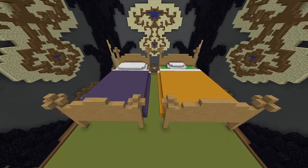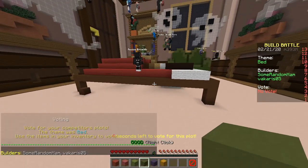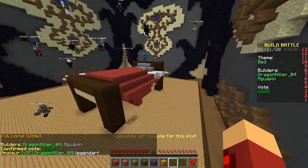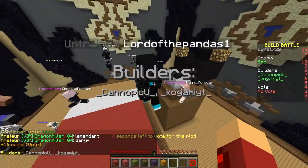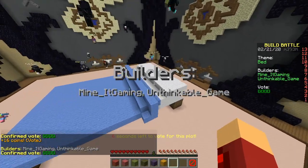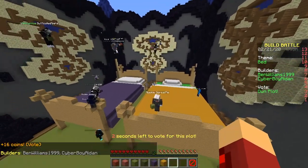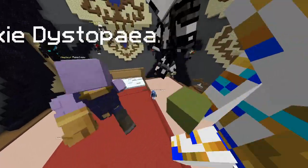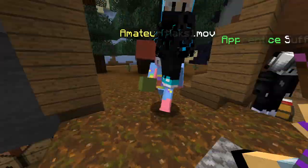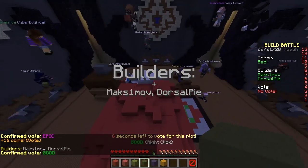Epic and legendary, here we go! Hero Brian — white eyes, doesn't need sleep! Nice bed — look at the way the blankets are curving over the edge. He says 'legendary' on his own build. We got a bed and a nightstand, nice. A blue bed, really flat. That's ours — epic and legendary with a good floor! I see two legendaries — nice gold pillow!